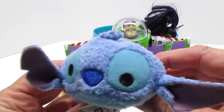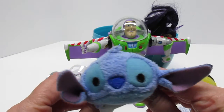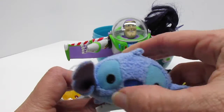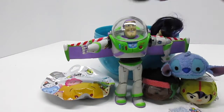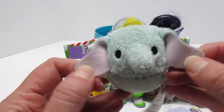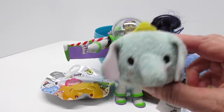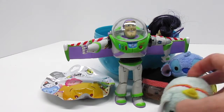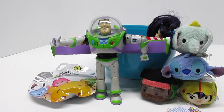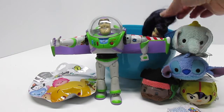There's another Tsum Tsum — aww, Stitch! He goes in his spaceship. Dumbo! Dumbo flies with his big ears like wings. We love Disney Tsum Tsums, we always want to play with them.